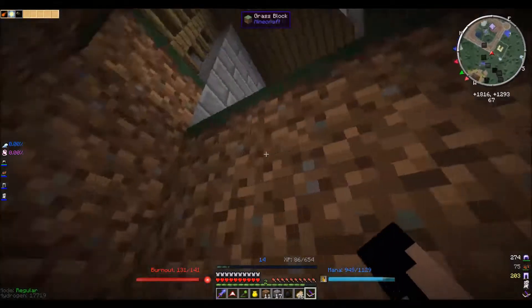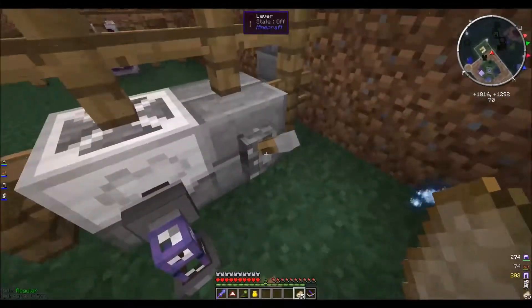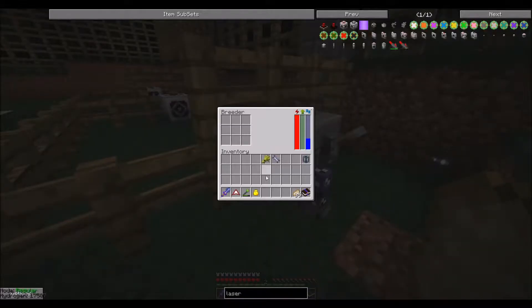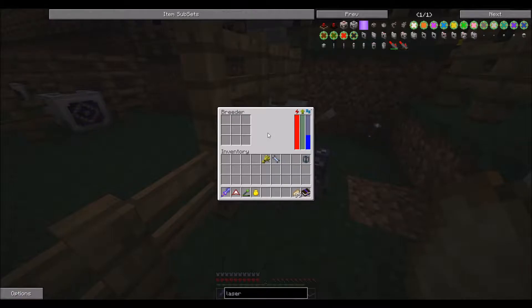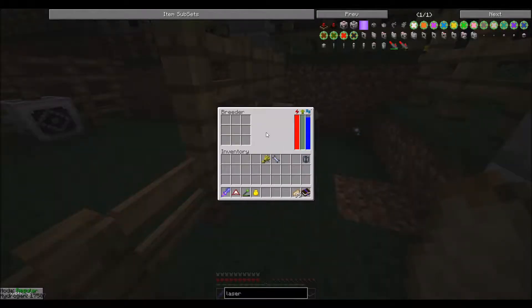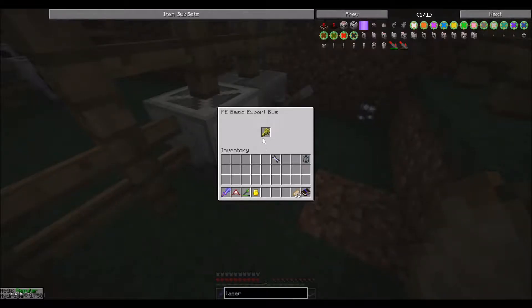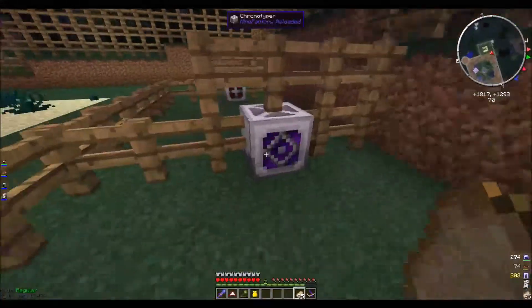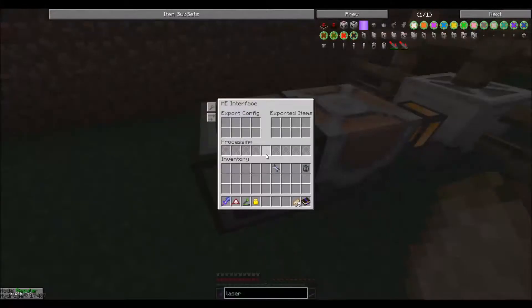I've hooked everything up. I even put a lever here to turn on and off the breeder. Let's set this to export wheat into the breeder. I'm a little surprised that's not doing anything. I'm pretty sure the breeder can accept wheat from any side. The lever's off — let's make sure everything has power. It does.